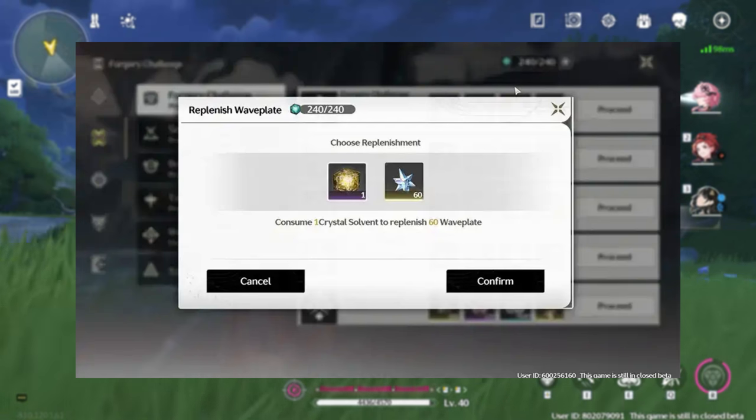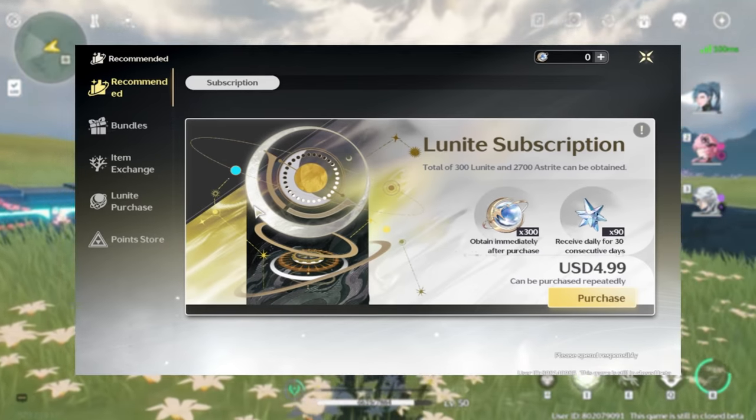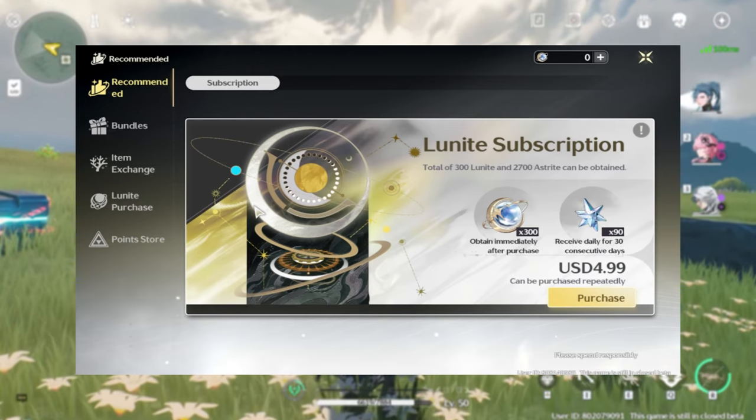Doing your daily tasks once the handbook is unlocked through the story, you will be rewarded with 60 Asterite per day or around 1800 per month — that's assuming you do all the tasks every single day. If you decide to purchase the daily login subscription, which you can get from purchasing the Lunar Pass, you will receive 300 Asterite across 30 days.